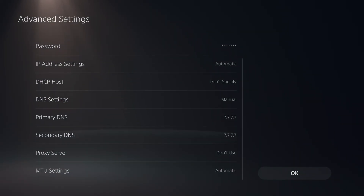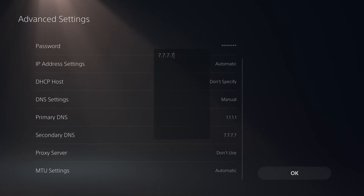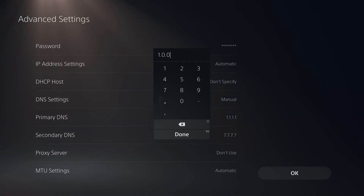We're gonna be using the most popular DNS due to its servers globally, as well as being one of the fastest. This is the Cloudflare DNS. So under primary DNS, type in 1.1.1.1, and for the secondary DNS, we're going to type in 1.0.0.1.